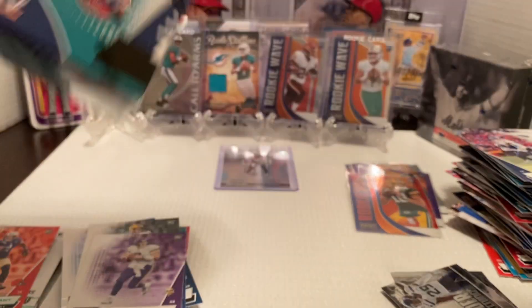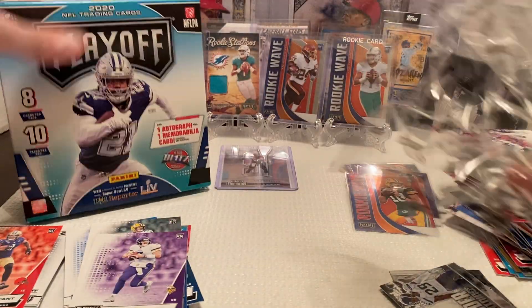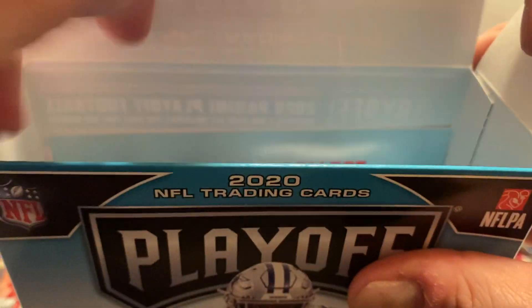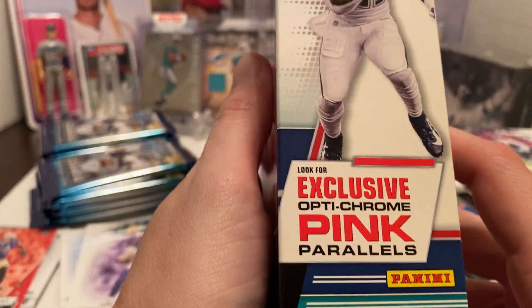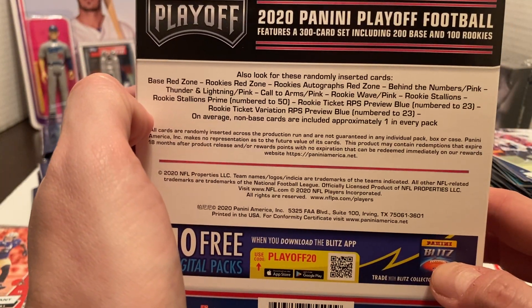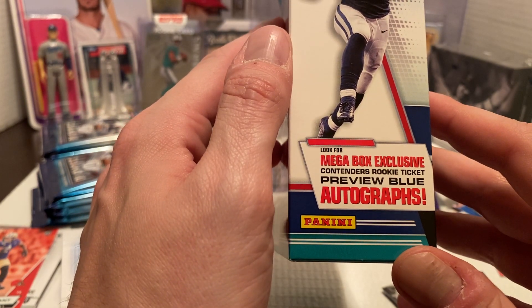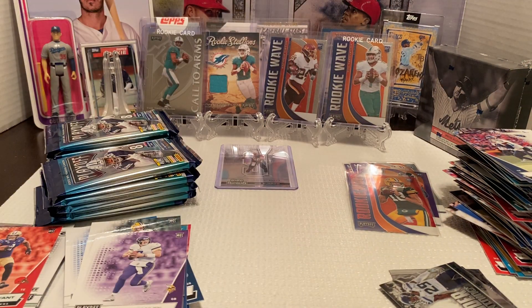Let's do the Mega Box — 80 cards, 10 packs of eight cards each. Hopefully we get something real nice out of this. Some of the other football cards have been hard to find on my end. We're looking for the pink parallels in this one, and the Mega Box exclusive Contenders Rookie Ticket preview blue autographs. Maybe we can get lucky with something like that. Let's find out.